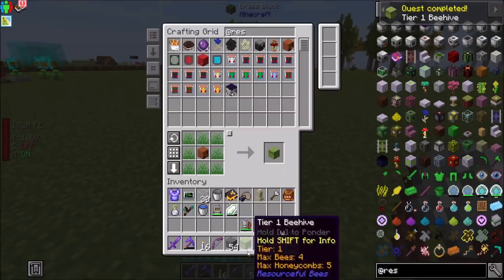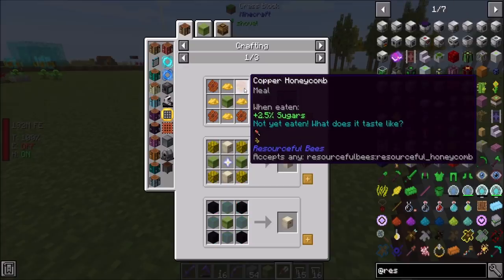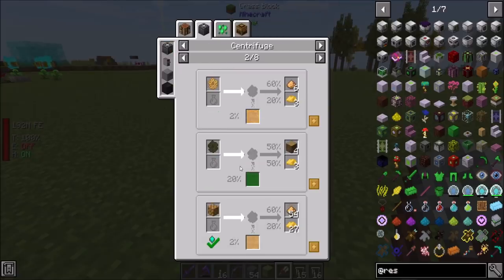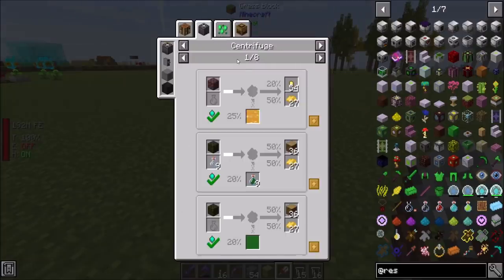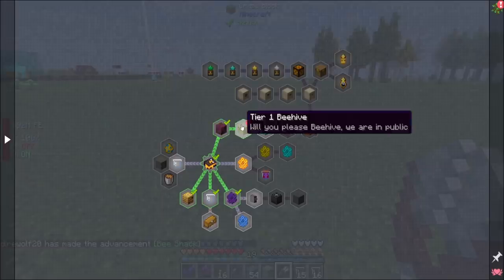From there, we can upgrade to a tier two beehive, which is going to need some beeswax and some honeycombs. I think the beeswax - the only way we can get that is courtesy of centrifuging honeycomb. That looks to be about right. And it looks like centrifuge is some of the ways we're going to get resources out of this. There are a few ways you can get resources from this mod, and centrifuge is one of them.